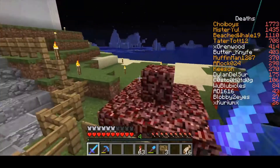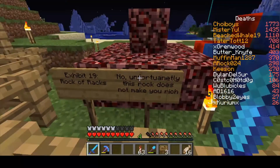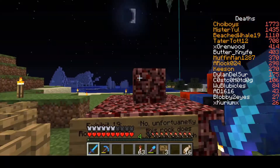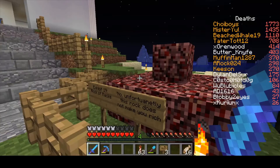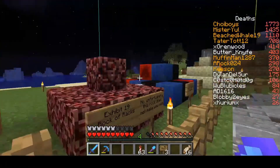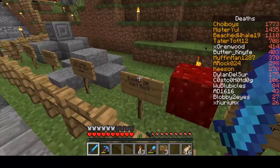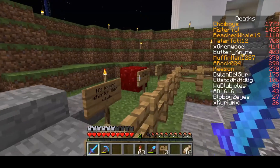Let's go to exhibit nineteen: the Rock of Farax. Unfortunately, this rock does not make you rich — look, it hasn't made me that rich. Having this in your possession will not make you rich. Exhibit twenty: the wart rock. This rock has warts.